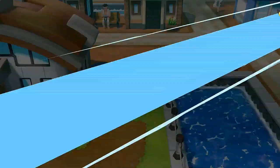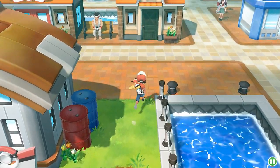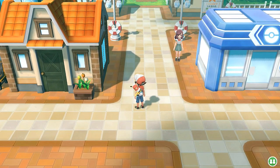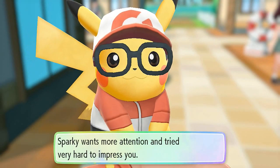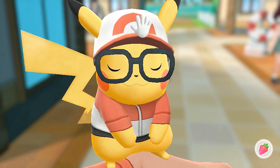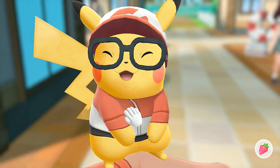Next we're going to Celadon City. Pikachu is trying to get attention — let's give him a belly rub. Sorry buddy, you did a good job even though you didn't do anything. There we go, belly rub! Pikachu is now happy. Let's use secret techniques and fly straight to Celadon City.